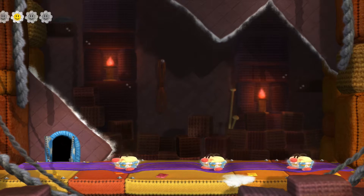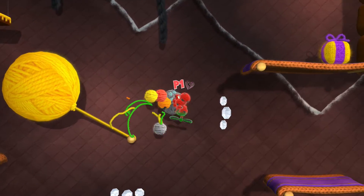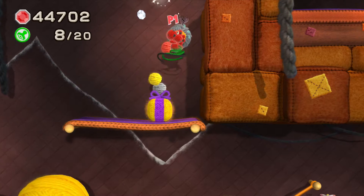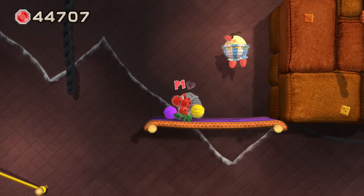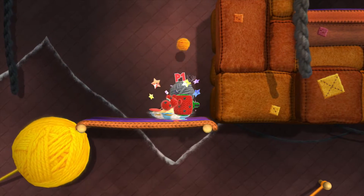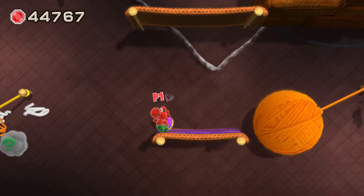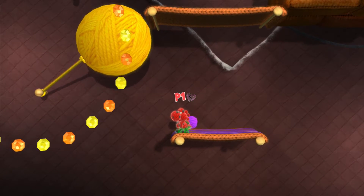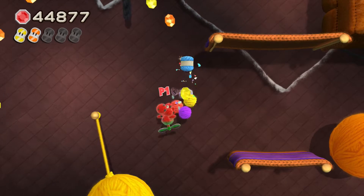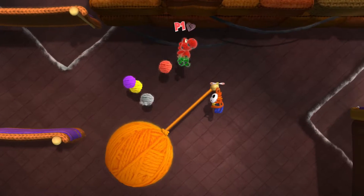We got the flower - the second flower. There is a flower back there but we will try and get it a bit later. Just using the present first. And a secret way up here, that is pretty sneaky. Look at that, that's a lot of... I've been calling these gems, and I do believe they are actually called beads. So we are collecting beads. I'm probably going to continue calling them gems.